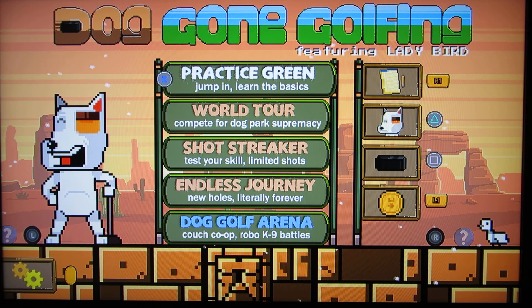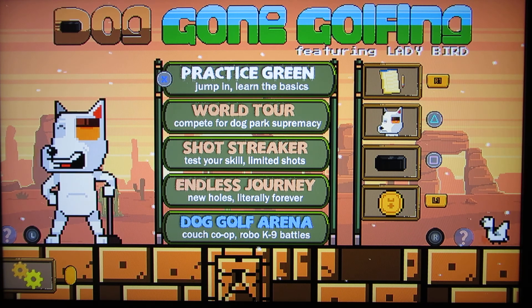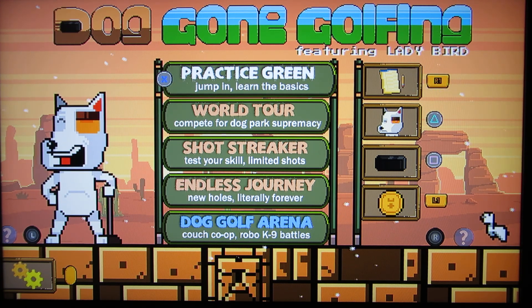There's five modes: Practice; World Tour, which consists of you just playing through 16 stages; Shot Streaker, which has you trying to get the ball in the pin with three shots, two shots, or one shot and how many times you can do that; Endless Journey, which just keeps playing and playing; and Arena, which consists of you playing against a friend or against a computer.